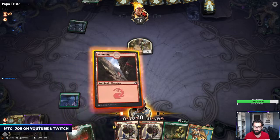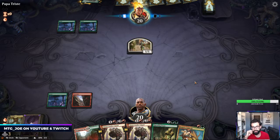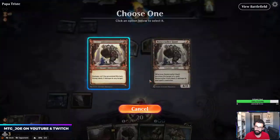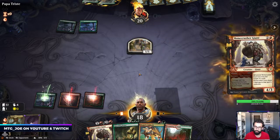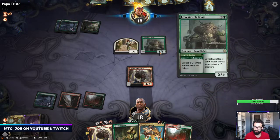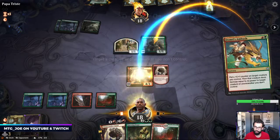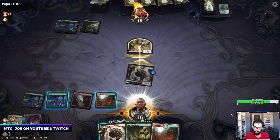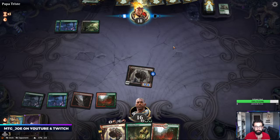It's probably Monogreen Stompy. That's actually great — we can go Bonecrusher here, next turn I can go Great Henge. It's Golgari, so this might be a Henge deck actually. I'll fight this creature. I'm going to hold this back — with black they can have something like Mire Triton with deathtouch. Their play might just be Lovestruck Beast.